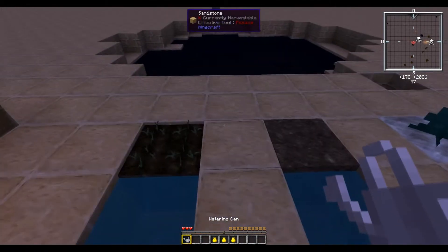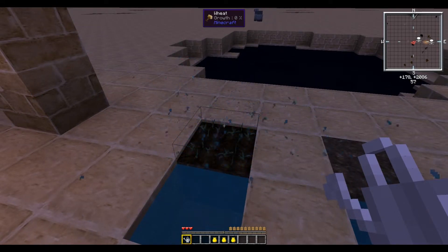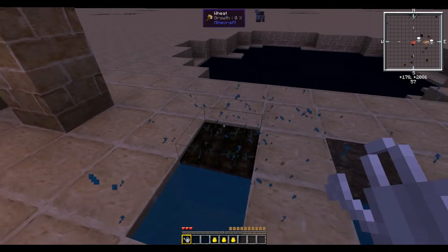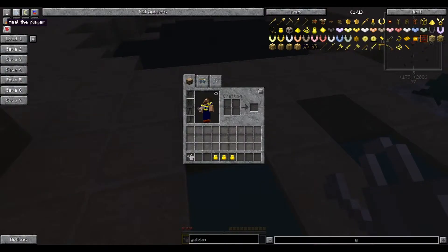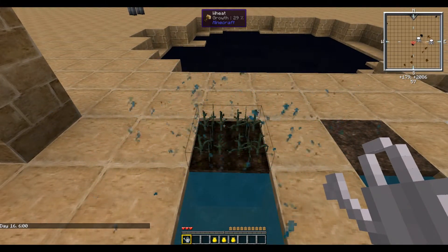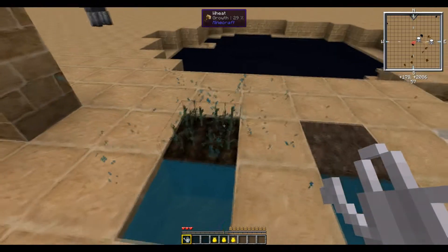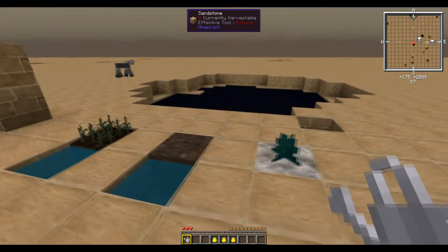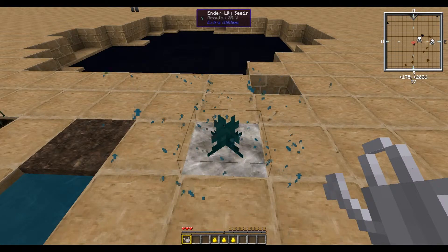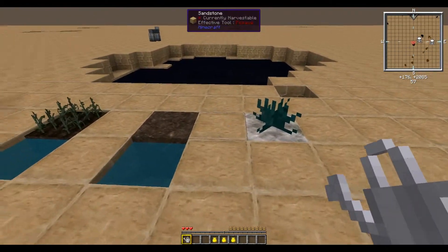Next up we have the Watering Can, which accelerates crop growth rate in a 3x3 block area — just hold right-click and crops will grow at a faster rate. Now at 14%, 29% — you get the picture. In a recent update it was also made to work on non-bone-mealable plants such as the Enderlily, which would normally die if you bone-mealed it. It just grew from 29% to 43% by holding right-click.